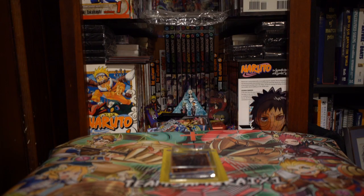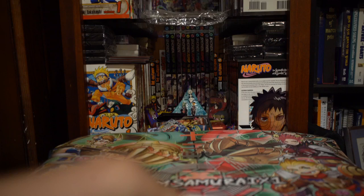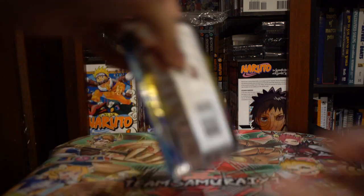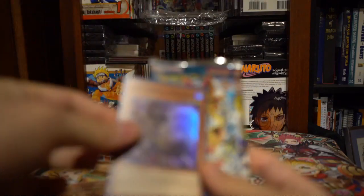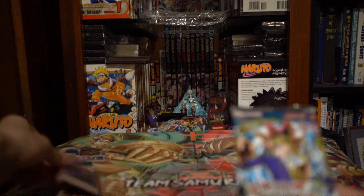Alright y'all, Rocky here with another Yu-Gi-Oh! opening video. Today we have a blister pack with Invasion of Chaos and LOB from my local Target. These are Fairfield's repackaged 25th Anniversary reprint classic packs, and it comes with a random foil — this is Jenta, the Gateman of Dark World.